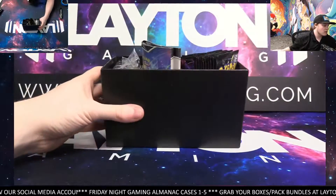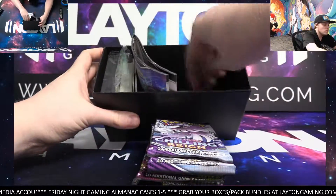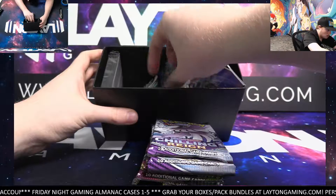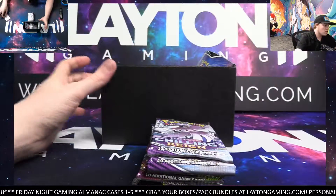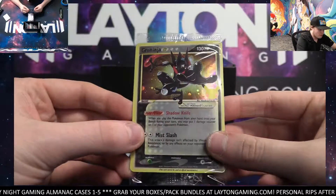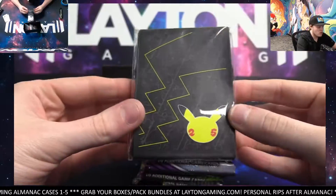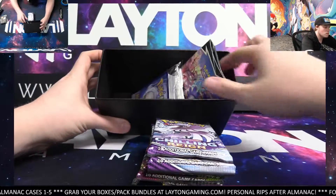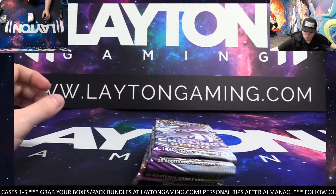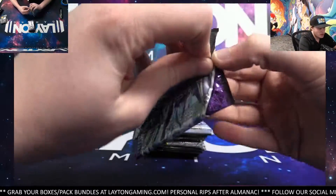Nothing's stuck in there this time. We've got the Code Card, the Greninja Promo, and the Pack of Sleeves, of course. Nothing else in there for you. Good luck here in the Elite Trainer Box.